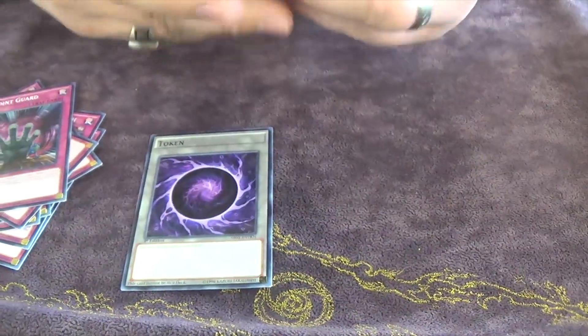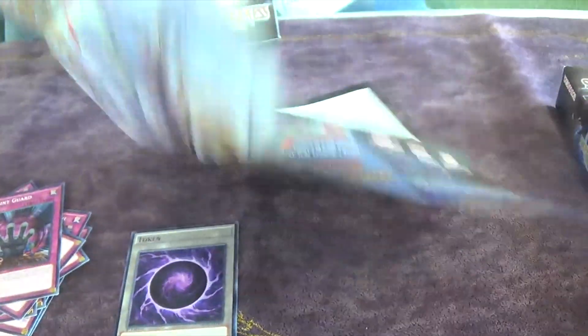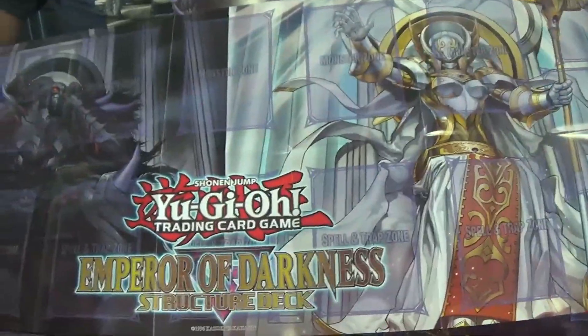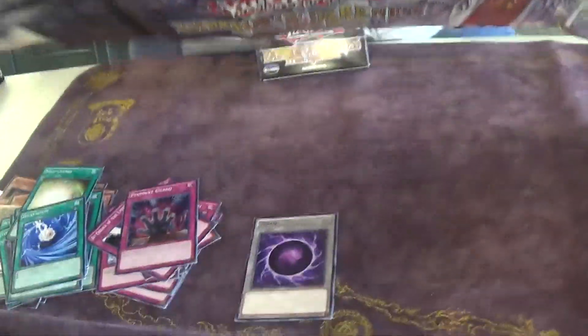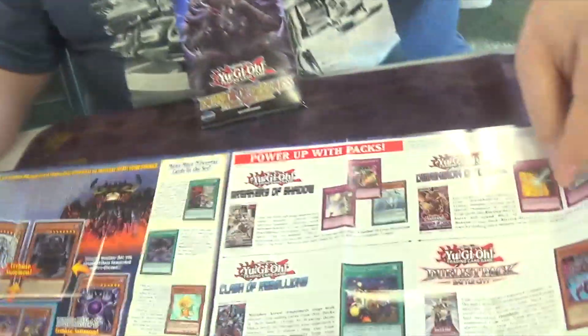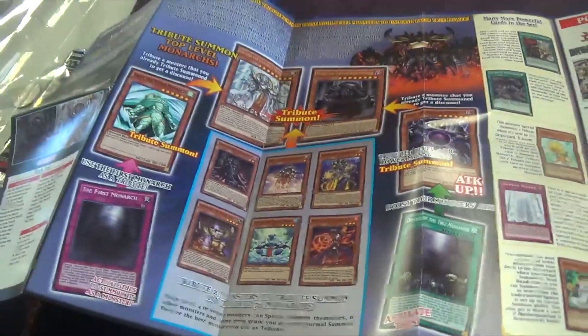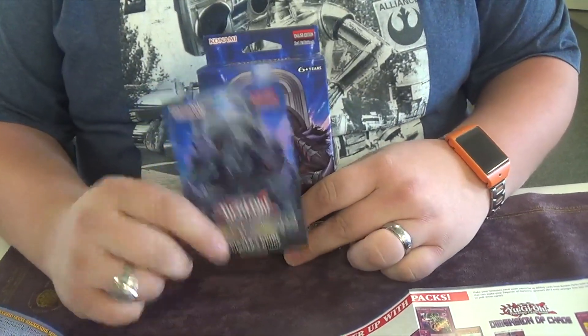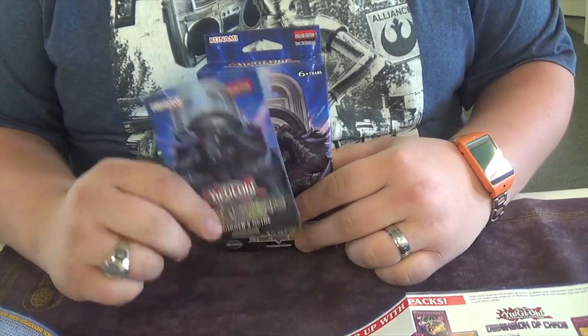That wraps up the Monarch structure deck. We got a cool fancy playmat — this would be badass if it actually was a real playmat. And then it gives you a little guide for all the noobs. And of course you get your official rulebook. But other than that, that wraps up the Monarchs.